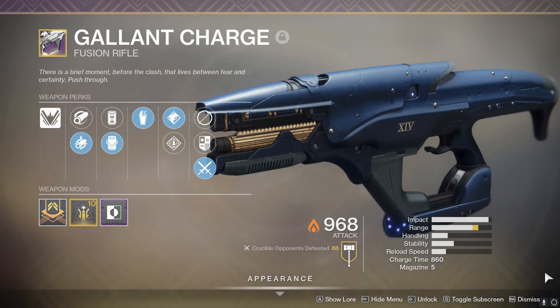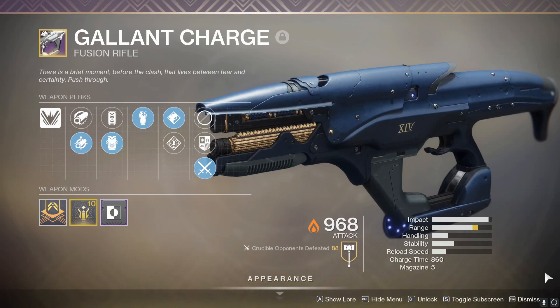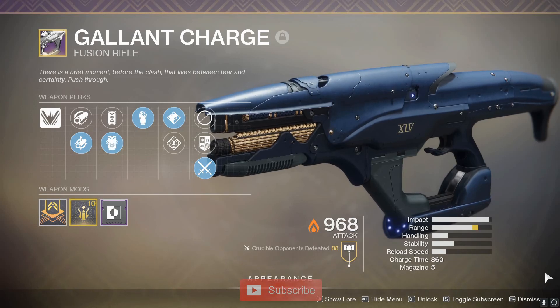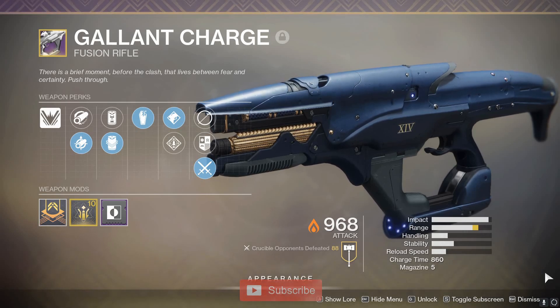Short version of it: it's basically a solar Errantil. It can get some really good traits. Now it is missing one trait that a lot of people really love on an Errantil, and that's Backup Plan. You cannot get Backup Plan on a Gallant Charge, unfortunately, but luckily enough for somebody like me, I personally don't like Backup Plan.